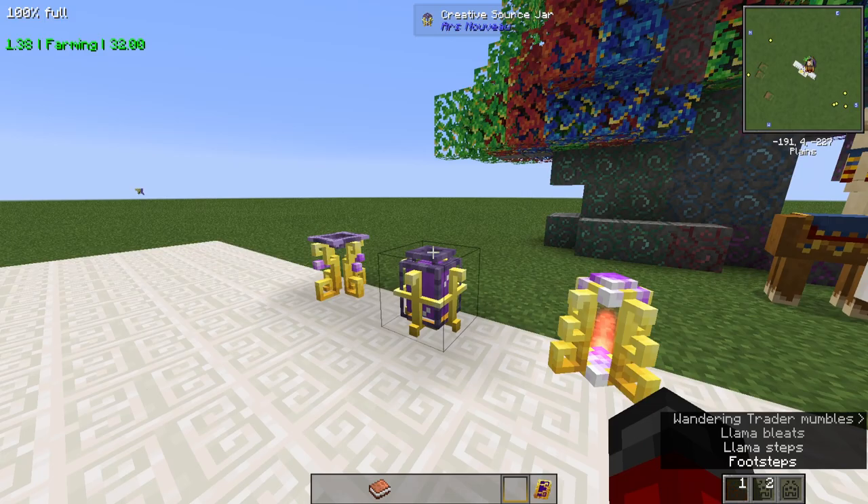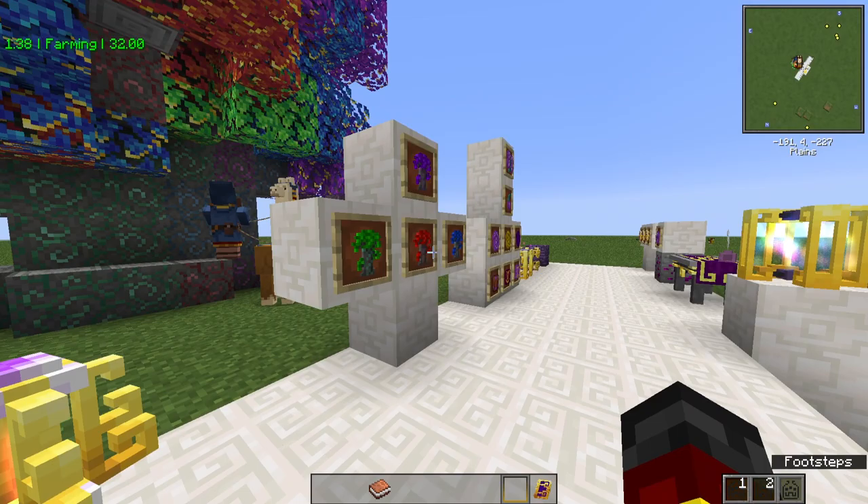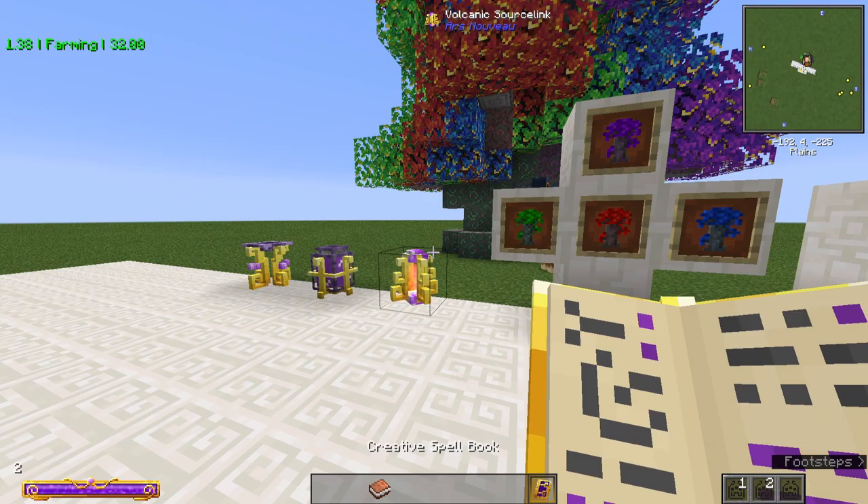After that, you can use Source in those Source Jars for different things, such as the Enchanting Apparatus — you need Source to work it. Your armor doesn't run off Source; it just runs off your mana bar, which you can see on the bottom left if you're holding a spellbook.